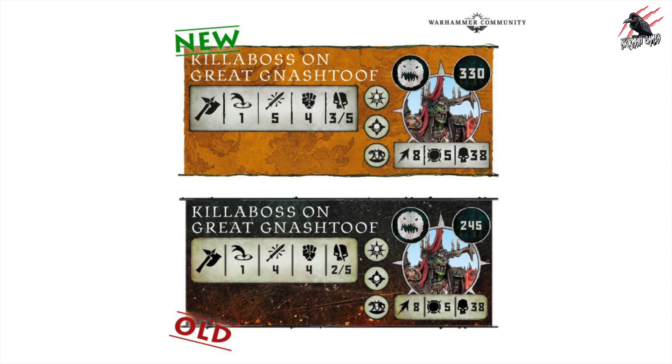We also get to see a glimpse of the new version of the Killer Boss on Great Nashtooth. The fighter cards have got a changed look now, representing this map of Gurr. What a huge change — the Killer Boss on Great Nashtooth is going from 245 points right up to 330. There's not a huge lot of change for this big point increase. Movement, toughness, wounds, and Rue Marks are all the same. The only difference is one more attack and the damage output is three on a regular hit, five on a critical hit, rather than two and five. So just a small change, but a big increase in points.